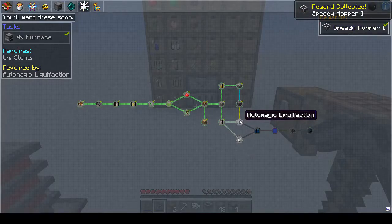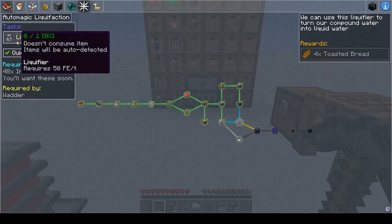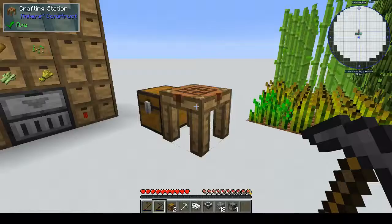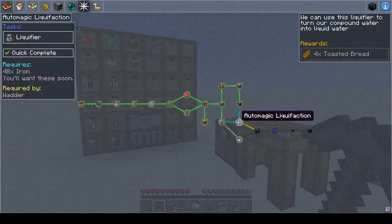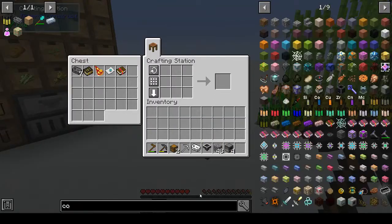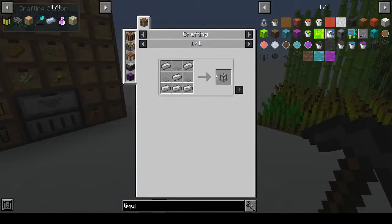Okay, auto-magic liquefaction. The liquefier requires — oh no, I thought it wanted 48 iron, I was just about to start crying. So what does it want? The liquefier: one, two, three, four, five, six iron and two stone pressure plates.